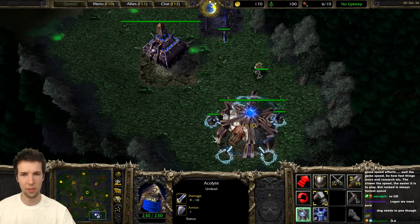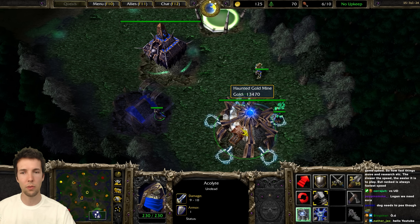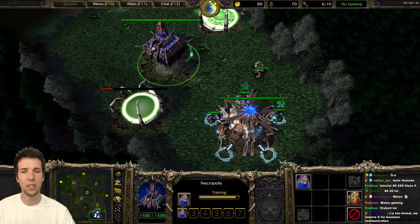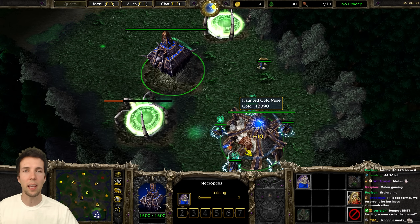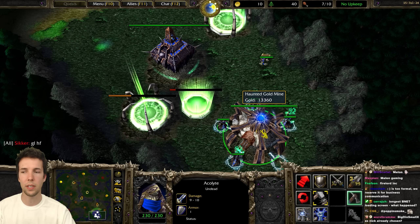So it starts with a crypt, and then I'm just going to improve upon it, but I'm going to roughly do the plan that he was doing. So it's a crypt into a Tomb of Relics, which is very strange. And then he made his Ziggurat too early, and he stayed on four Anklites too long. I can make it better, but there is a concept, there is an idea to his strat, which is pretty sick.